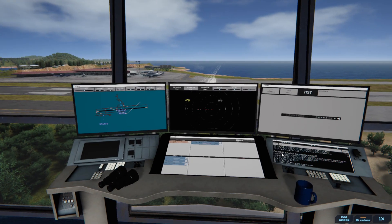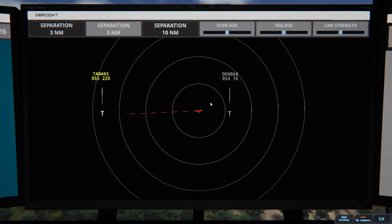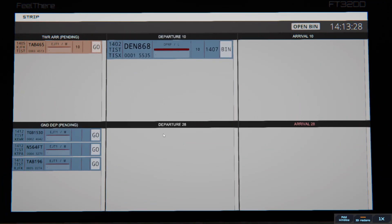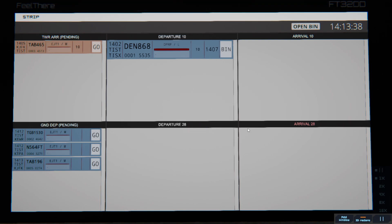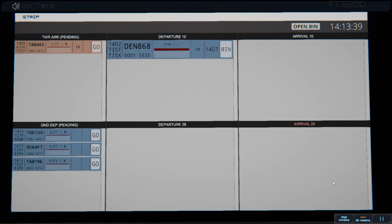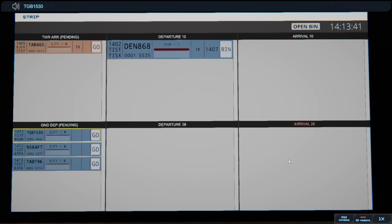Globe 1530 with information Papa, requesting push and start. Oh no, I kept the mic open way too long. St. Thomas Ground, 64 Fox Tango with information Papa, requesting push and start. Who was first? You were all first. TGB — what's TGB? Tiger? Globe — okay.